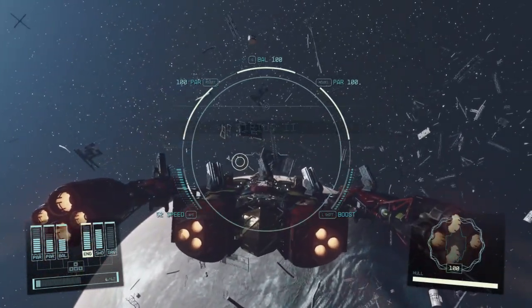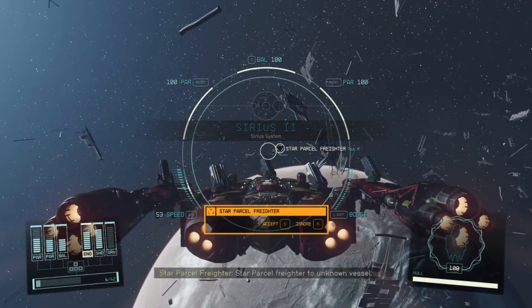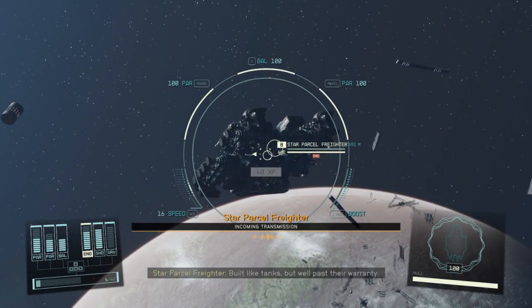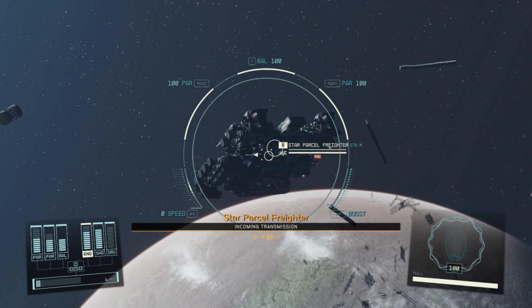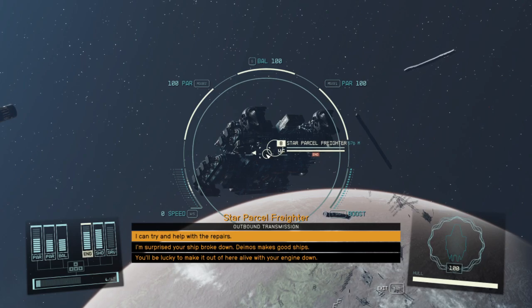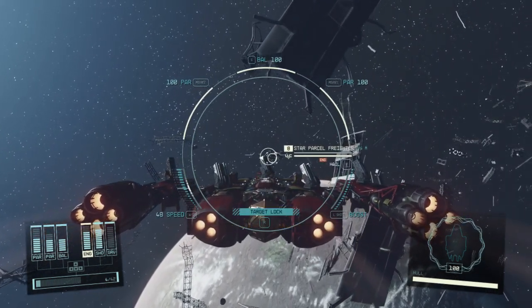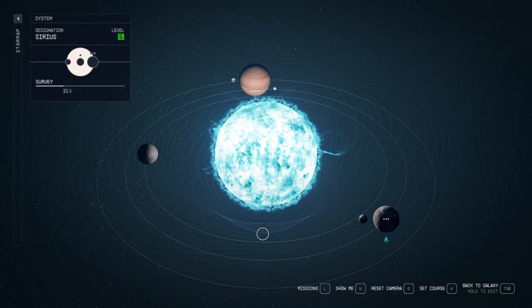Welcome everyone. We have a parcel delivery freighter — they want me to deliver a parcel but we're not gonna do that. Anyway, here we are at Cirrus.